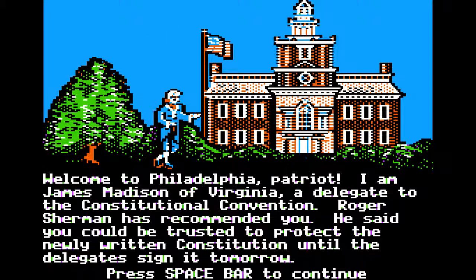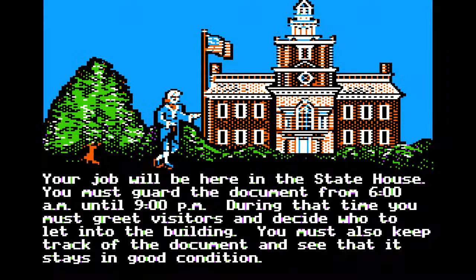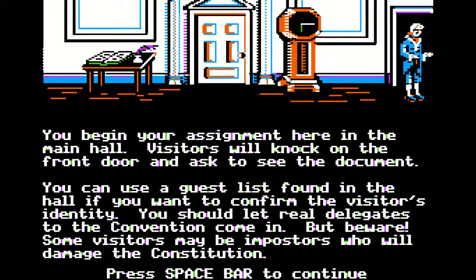Alright, let's learn about the game. Welcome to Philadelphia, Patriot. I am James Madison of Virginia, a delegate to the Constitutional Convention. Roger Sherman has recommended you — he said you can be trusted to protect the newly written Constitution until the delegates sign it tomorrow. Your job will be here in the State House. You must guard the document from 6 a.m. until 9 p.m. — good old day shift. You must greet visitors and decide who to let into the building.